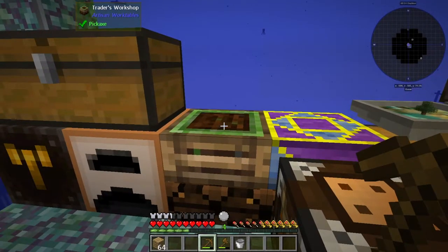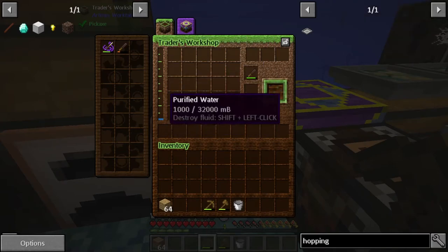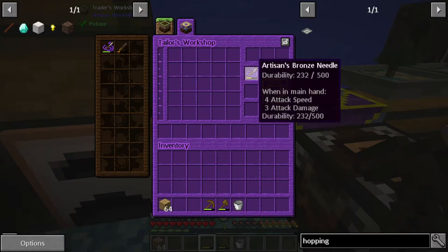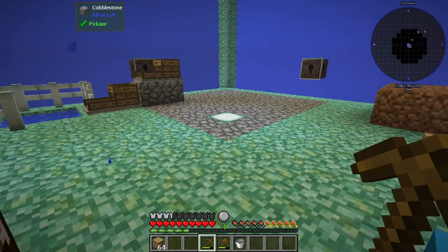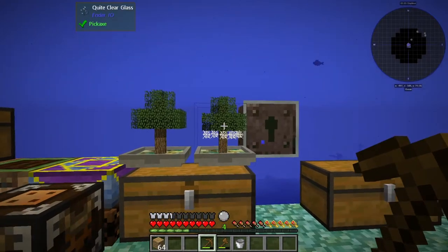The trader's workshop and the tailor's workshop are a couple of the workshops where you do a lot of your crafting. You'll notice that in both workshops there's an item area for water or liquid, and then over here you need different little tools to make crafting items, so it's a little bit more complicated than the regular crafting table.